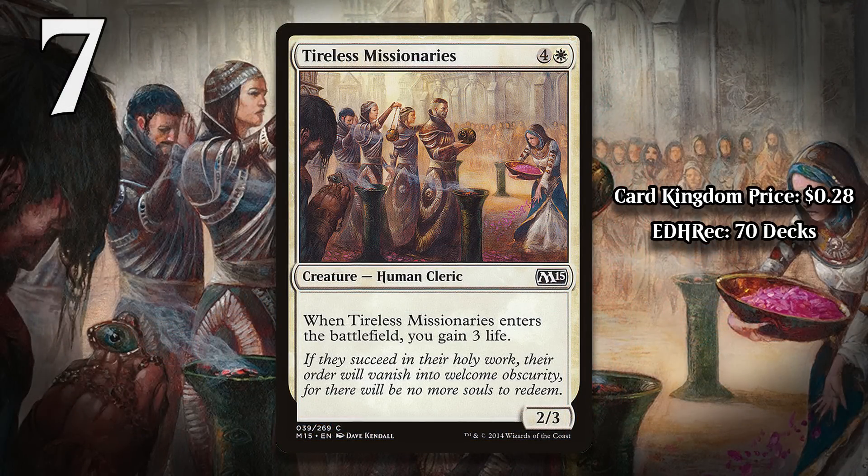At number 7, it is Tireless Missionaries. A 5-mana 2/3 is a miserable stat line, so it better have some really good effect, but of course it's on this list, so it doesn't. It gains you 3 life when it enters the battlefield, and that is far too meager of an effect for this to ever be worth playing. I remember seeing this as the last card in many booster packs in M15 drafts, and that's definitely where it belonged. It's very difficult to ever feel like you're getting your mana's worth of value, or even enough value back to make up for using a card.